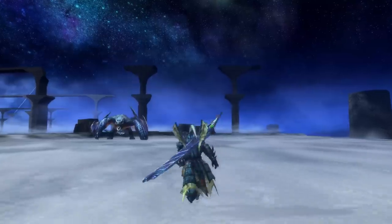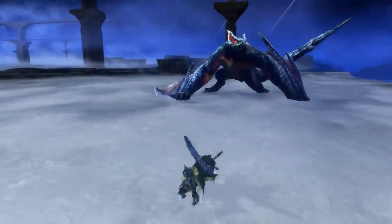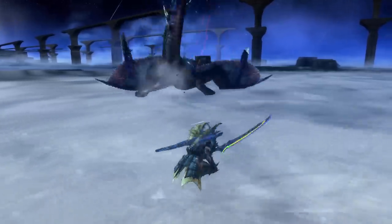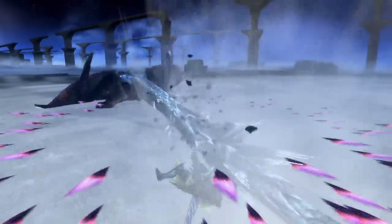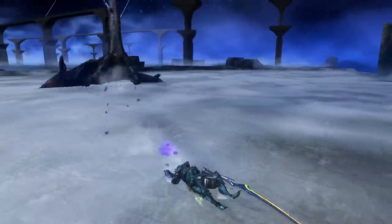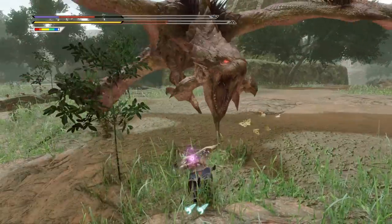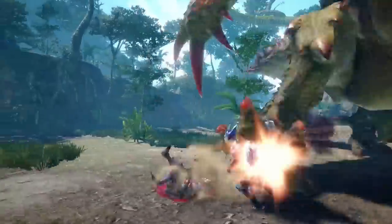Let me explain. One of the mechanics on why it loves to spam its tail is because Lucent Nargacuga has an ability to spew out a lot of poison spikes or shards in multiple directions. This move can catch you off guard, even after dodging the tail attack. Luckily, the poison isn't as potent as, let's say, Apex Rathian on Rise. But can you imagine on Sunbreak if it turns out to be like that?